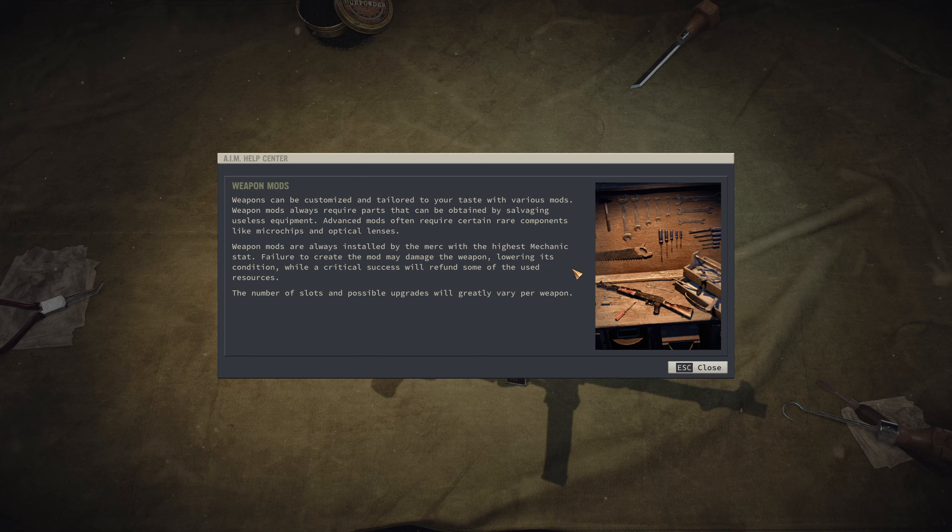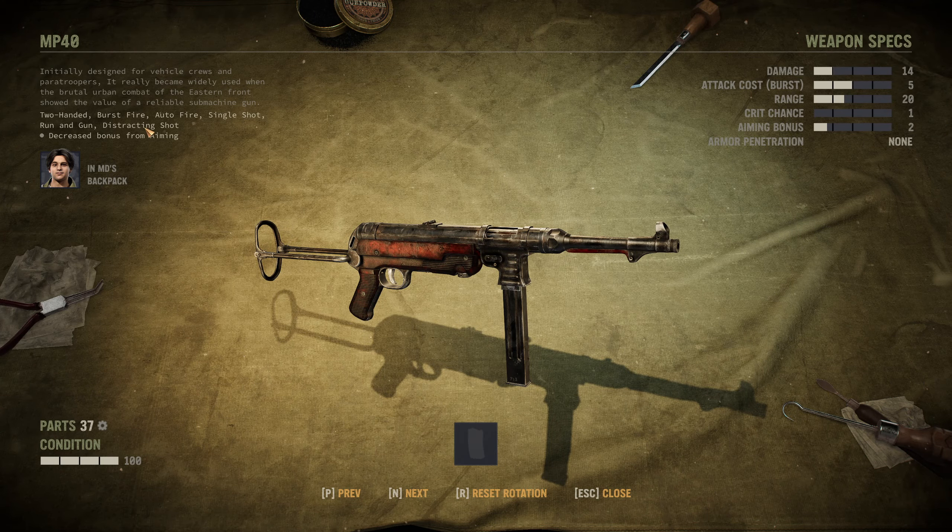Advanced mods often require certain rare components like microchips and optical lenses. Weapon mods are always installed by the merc with the highest mechanic stat. Failure to create the mod may damage the weapon, lowering its condition, while a critical success will refund some of the used resources. The number of slots and possible upgrades will greatly vary per weapon. The MP40: two-handed burst fire, auto-fire, single shot, run and gun, distracting shot - three stampers for aiming.